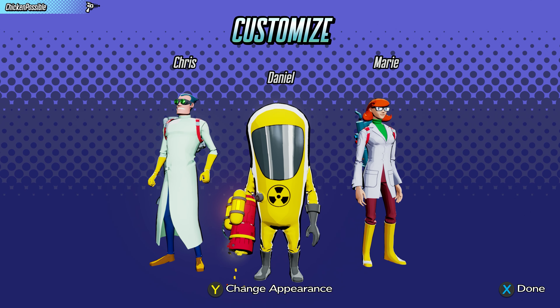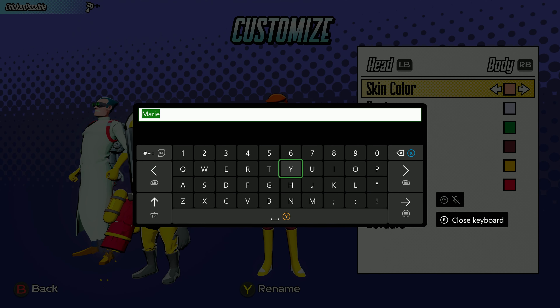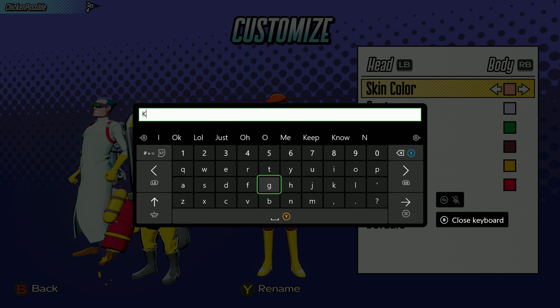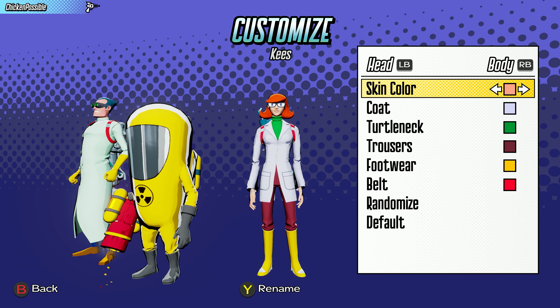Then press the Menu button and press B again. Move over to the right and change Marie's name by pressing Y twice, and we're going to name her Keys — K-E-E-S. That's probably the trickiest one because that's an unusual name, or at least it was new to me anyway.